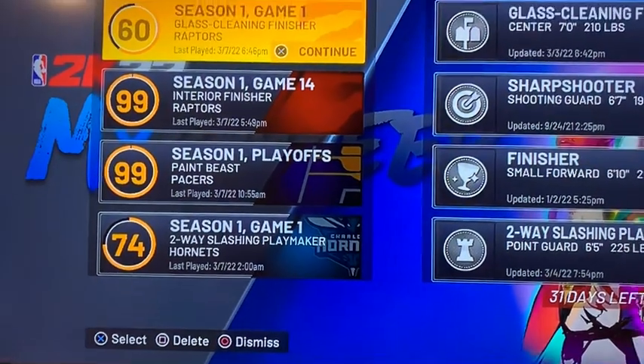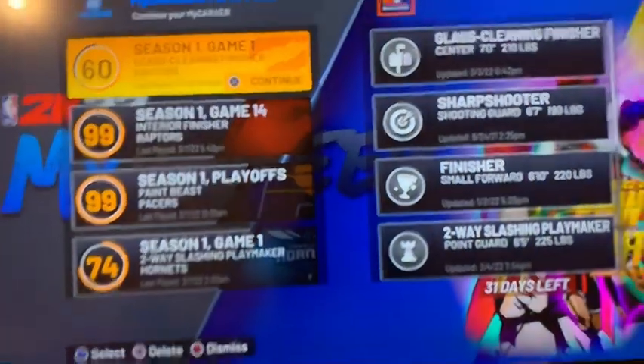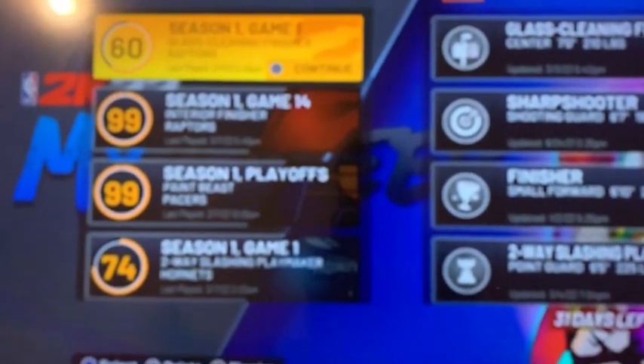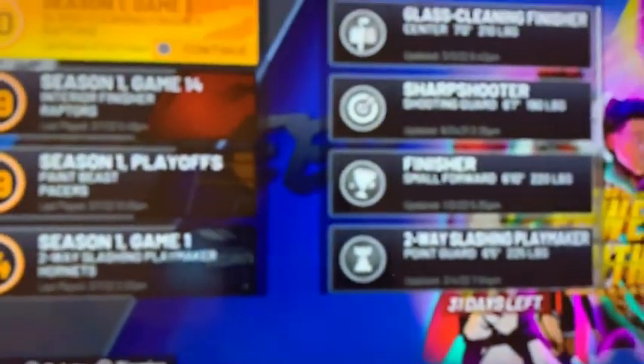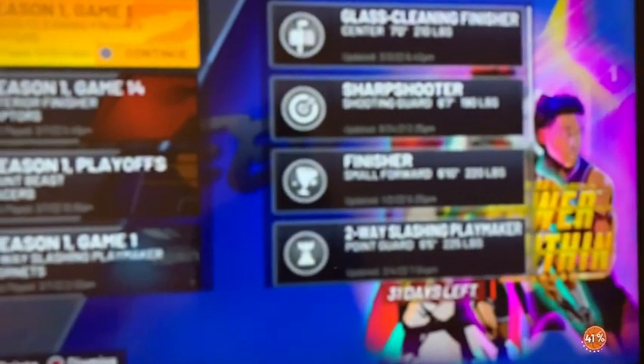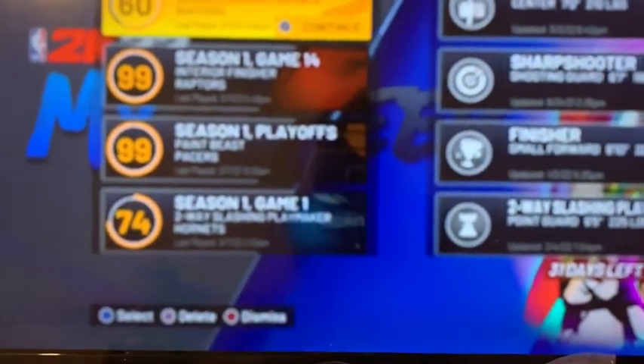I clicked anything to join the park — I just clicked it quick. I clicked on the same build but it doesn't really matter. You could delete the build and do the glitch again. It's loading, just taking a while.